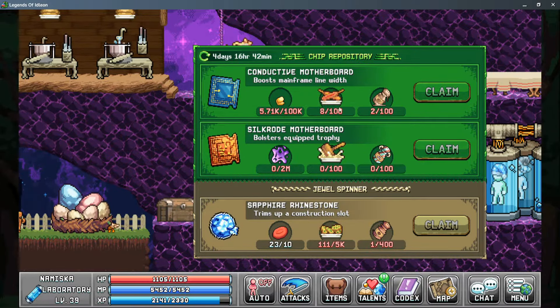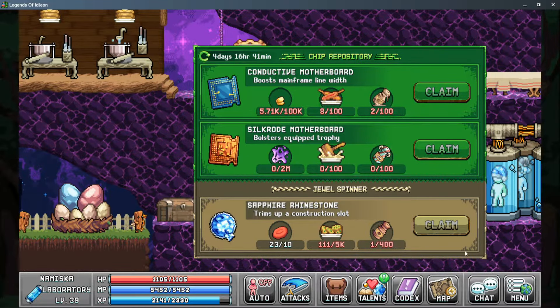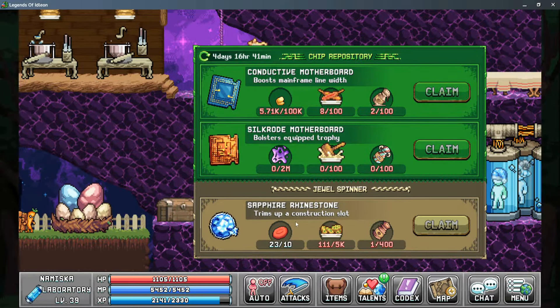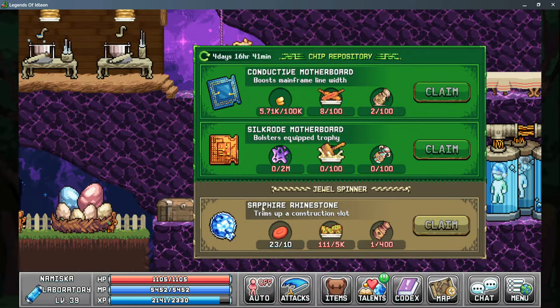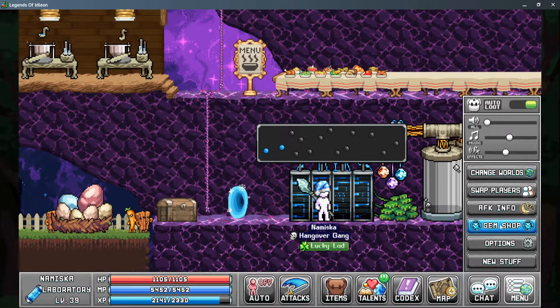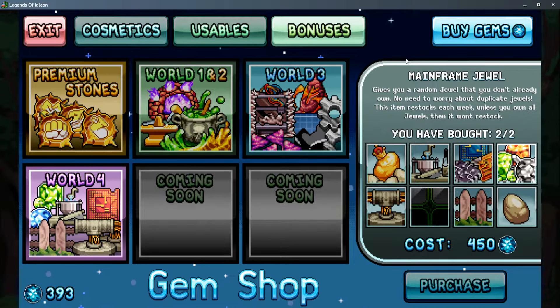The jewel spinner is one of two ways to unlock jewels for the mainframe. It also requires rare drop items, a decent amount of meals, and spices to unlock. Since these reset each week, you want to pick them up as quickly as possible to reduce total time needed to unlock all jewels. The second way to unlock jewels is through the gem shop — in the bonuses tab under World 4, you can buy mainframe jewels for 450 gems each, limited to two per week. With 18 total jewels, it will still take many weeks to buy them all.